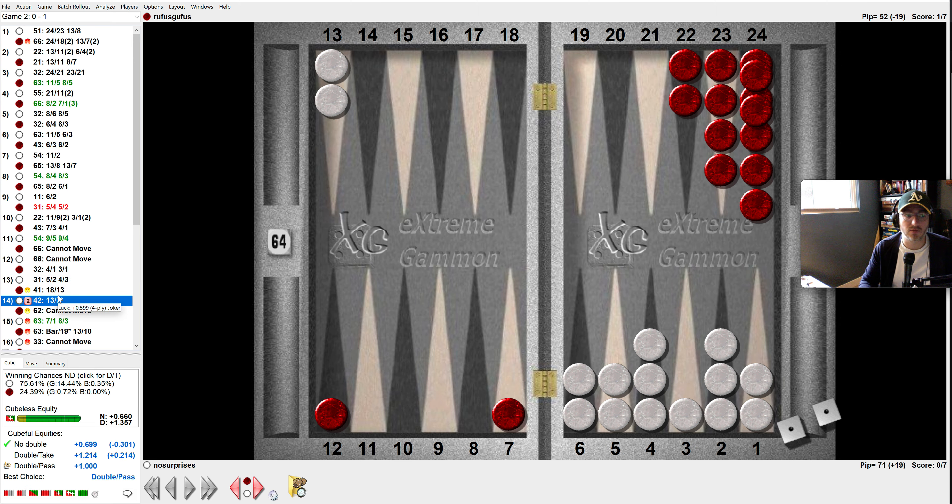Now I should have doubled. This is a double pass. I didn't double because I'm like, if I don't hit, it's a clear loss — if I don't hit, I'm going to lose the game. But here I have 75%. I could hit with all ones and all sixes. If I hit, I'm almost guaranteed the game. But I didn't — I hit him though.